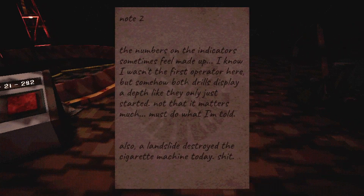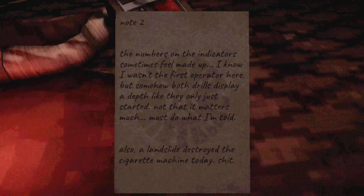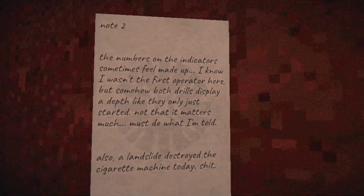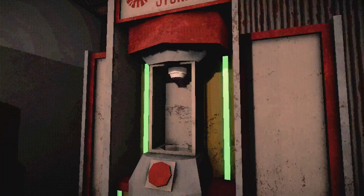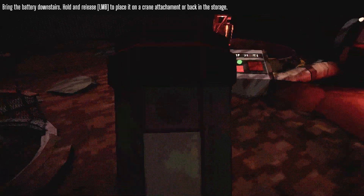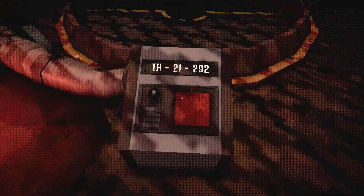Where is battery storage? Hold on — there's a note: 'The numbers and the indicators sometimes feel made up. I know I wasn't the first operator here, but somehow both drills display a depth like they only just started. Not that it matters — I must do what I'm told. Also, a landslide destroyed the cigarette machine today.' All right, this feels somewhat important. These found notes I'll keep on a separate wall. Here's where we get batteries from — hold and release left mouse to put it in the crane attachment.